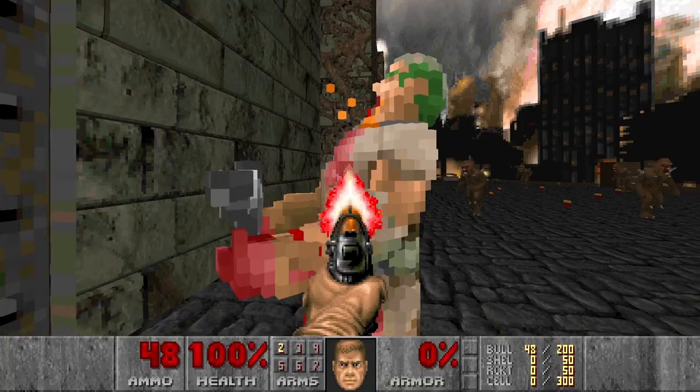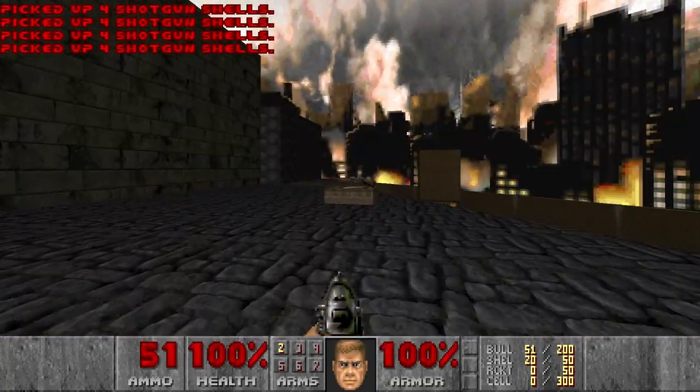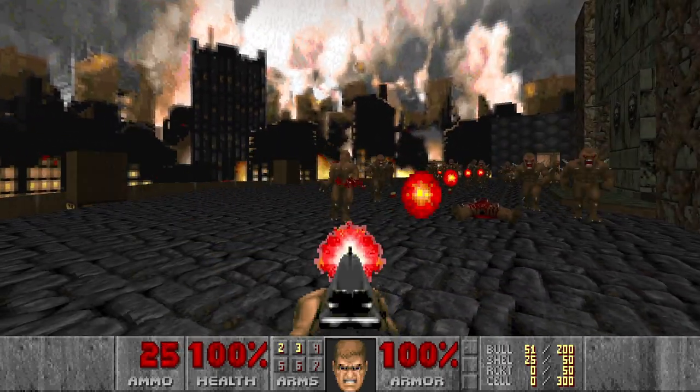Let's first kill the zombie, then I want the green armor and some shells. And the shotgun. And now we need to kill all the zims. Quite a lot of them here.